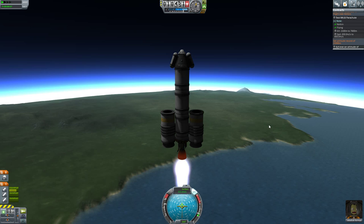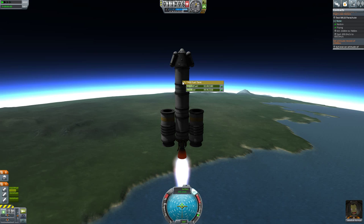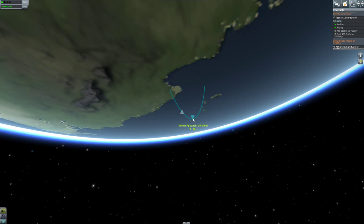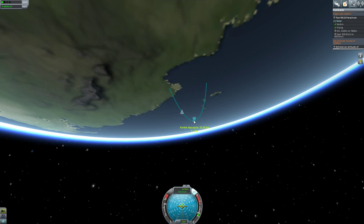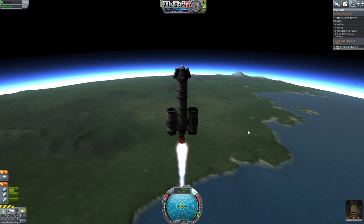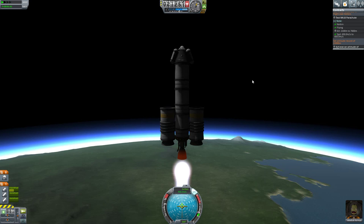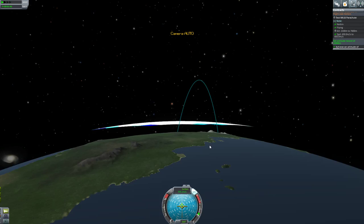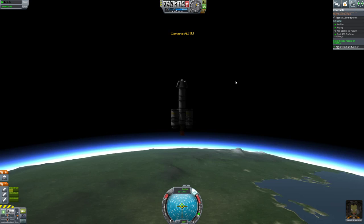We're going to have plenty of fuel — we can totally get up there. Apoapsis is at 18 kilometers, so we need to get it to 22. Like I said, it might go a little bit higher just to really make sure we get that falling speed. I might use up most of this fuel. And bam — we got that contract! Alright, we can cut it off right there. That's fine. We'll just do a bit of time acceleration to get us up there. We can see the stars now — ain't that pretty.